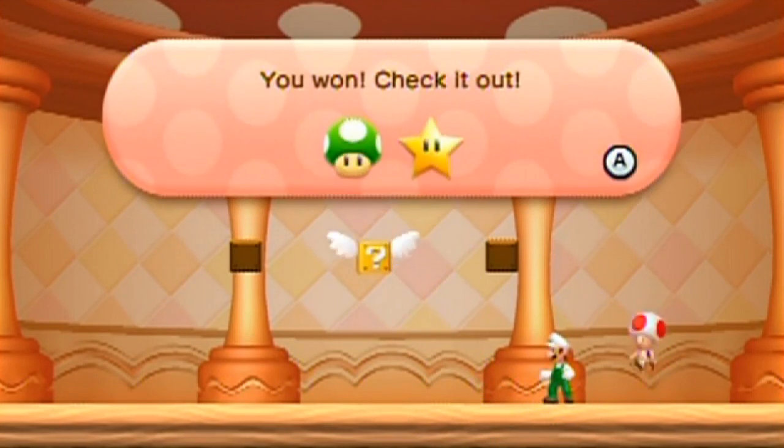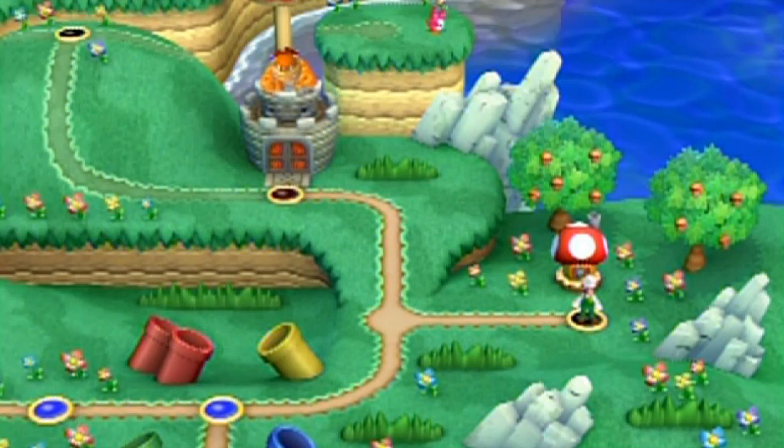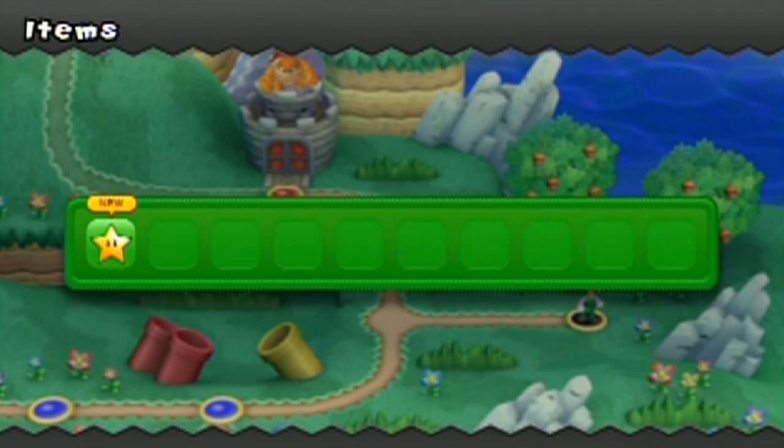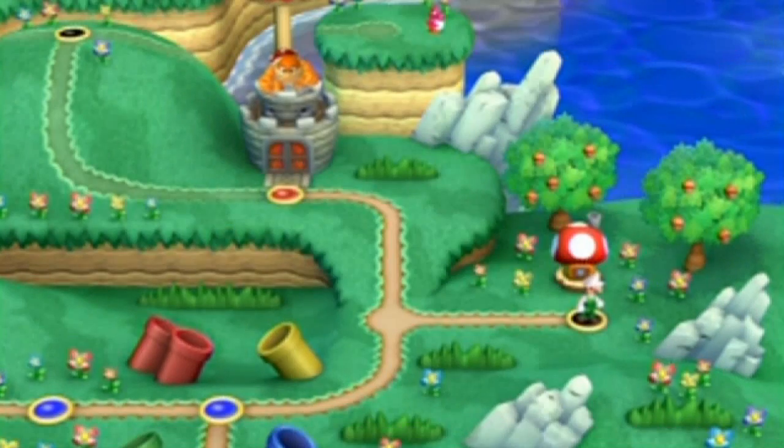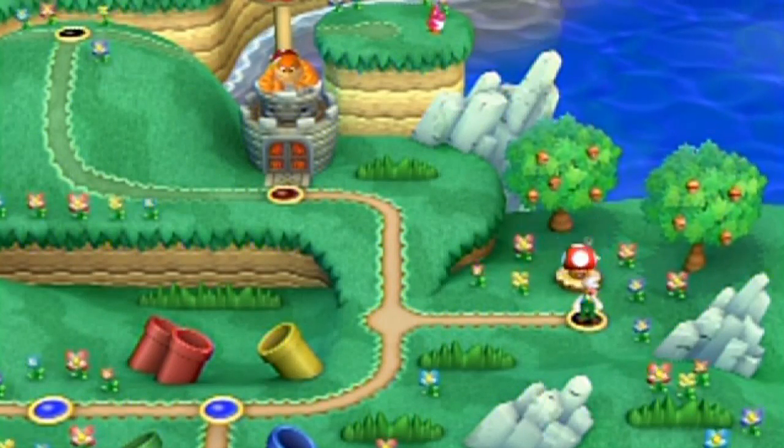Got a one-up plus a star in my inventory. Stars are pretty handy for Nabbit chases, which I'll need for 100% — the Nabbit chase should happen soon. You can press B to check your items when on the world map.